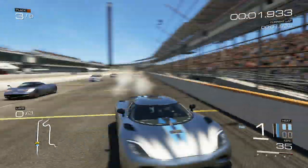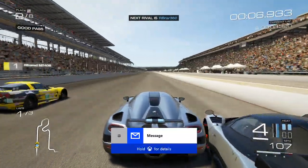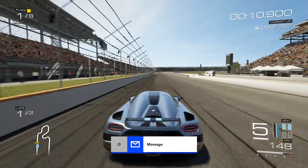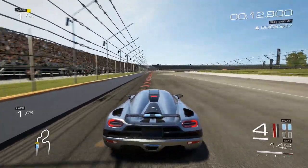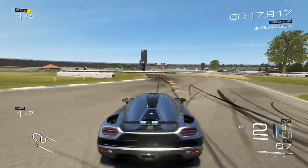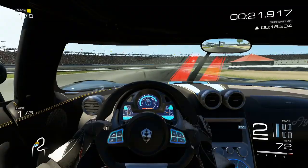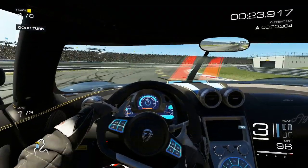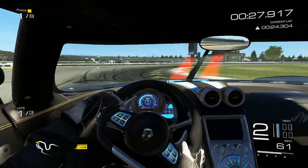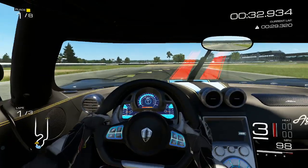But you can literally drive any car that you wish before you buy it. This is really helpful for people who have a lot of credits and maybe want to buy something like the Koenigsegg Agera, but they don't want to spend 1.5 million credits to figure out if it's a car they like and how it handles. For example, I was considering buying this car, but once you go into the car view, there's this really weird red reflection onto the front window that I really don't like — so this helped me decide not to buy it.